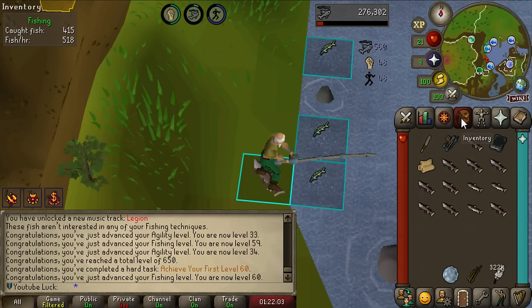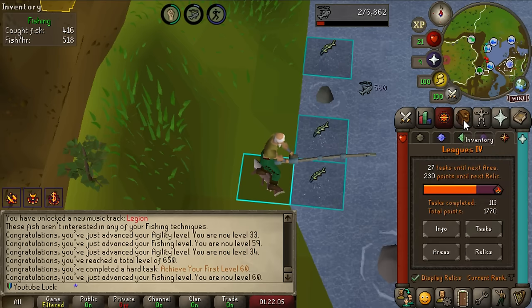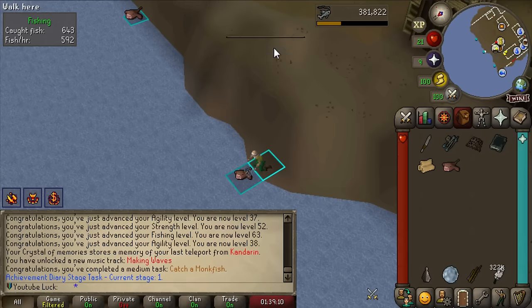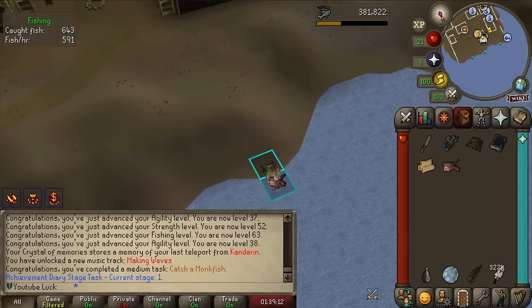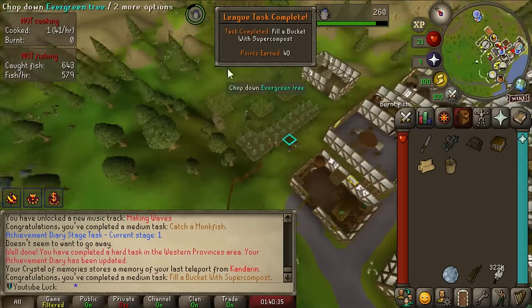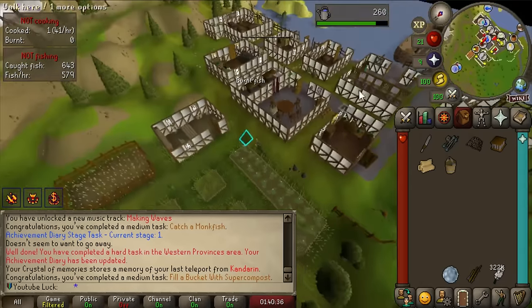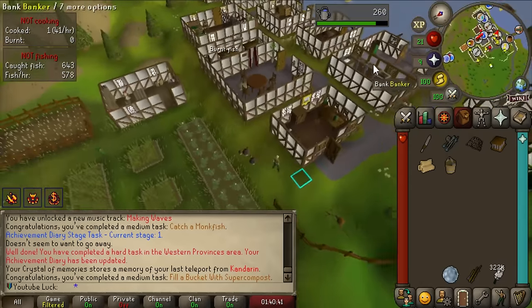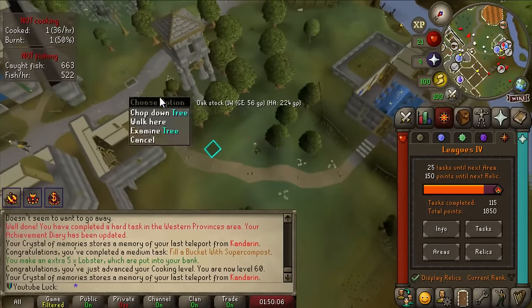I think I'm gonna keep going to at least 62 because there's a task for fishing a monkfish and Swan Song is auto-completed, so that'll be some more easy points. 40 points for catching a monkfish. And this is a random task that's so easy - buy some pineapples from charter crew members, fill that up, and get a bucket of super compost. That's 40 points you can do within the first half hour of the league.